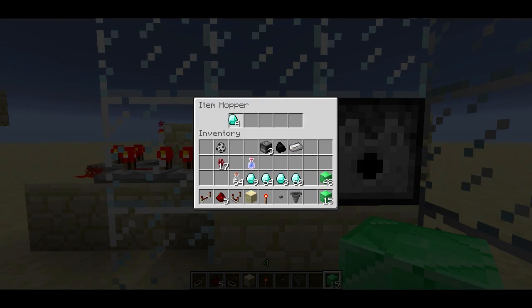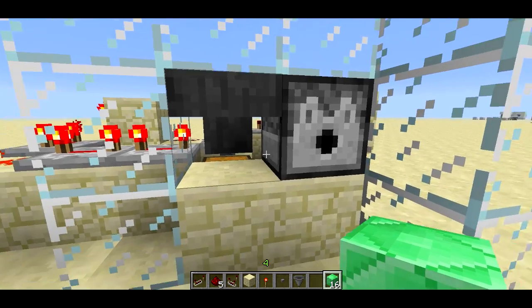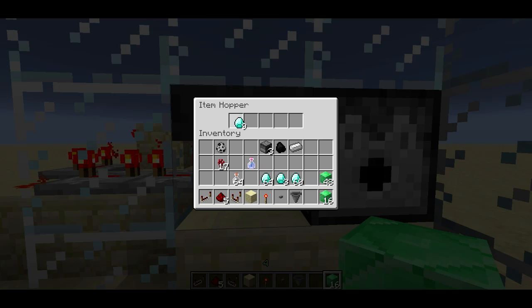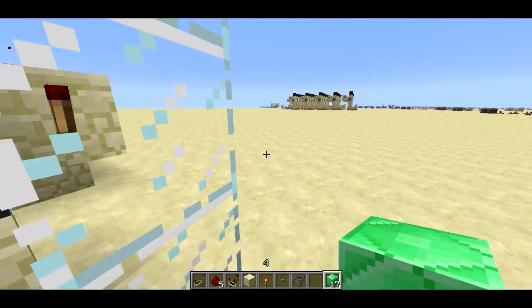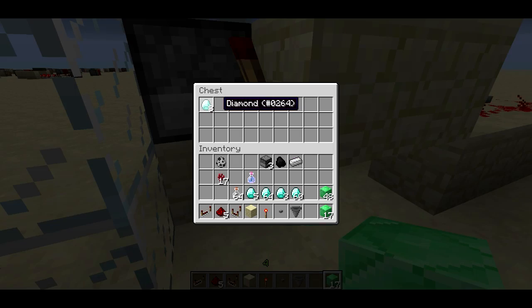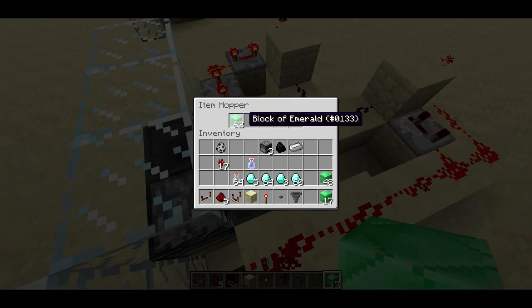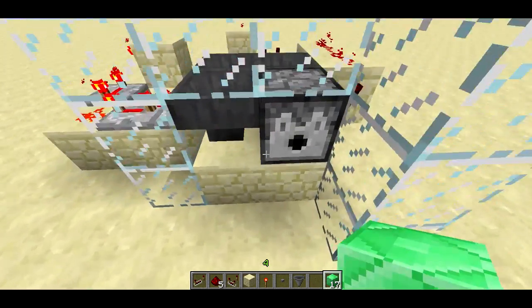If I put in four diamonds right here, it grabs them all and then dispenses the thing. I can put them in one at a time too and it'll suck them up, remember how many it received, and then dispense another one. If I come around here, we can see all those diamonds are in the chest right here — there's eight diamonds. And two of these emeralds were dispensed.